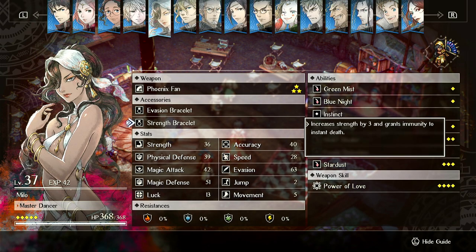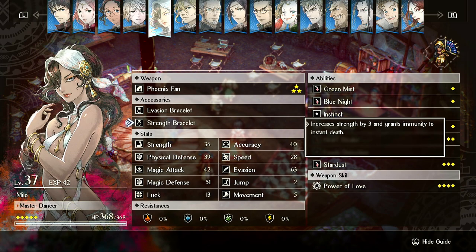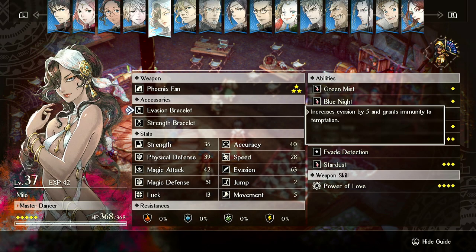And then a strength bracelet - plus three strength - grants immunity to instant death. The immunity to instant death is circumstantial; there are very few cases where this will happen. But the increase in damage and the increase in evasion are quite good.